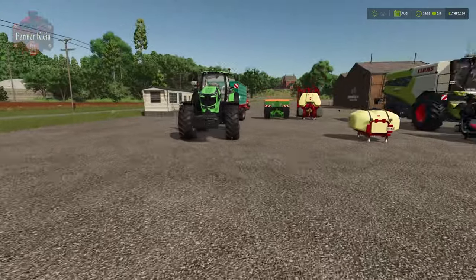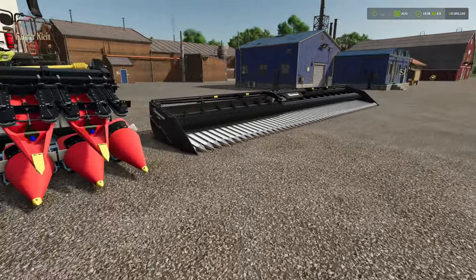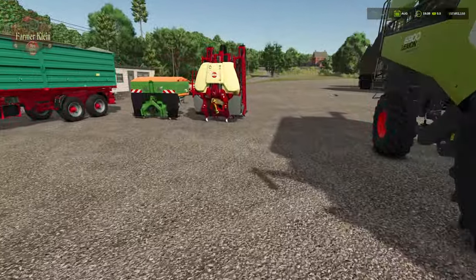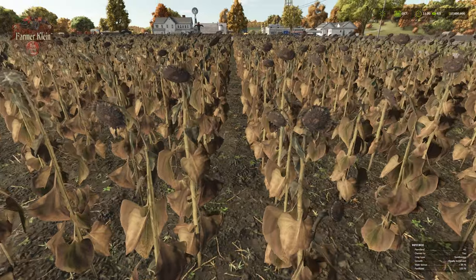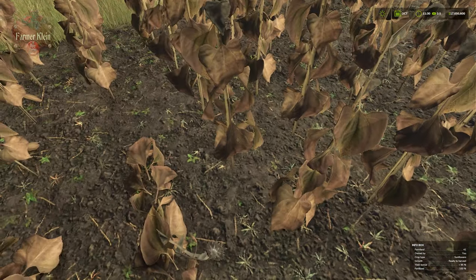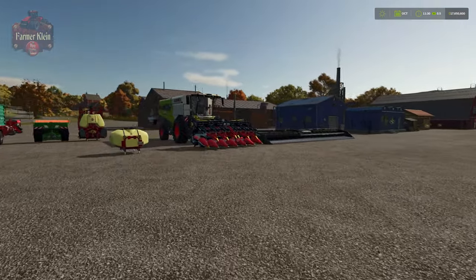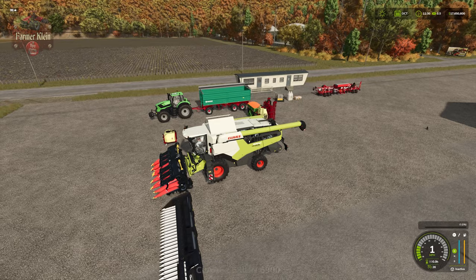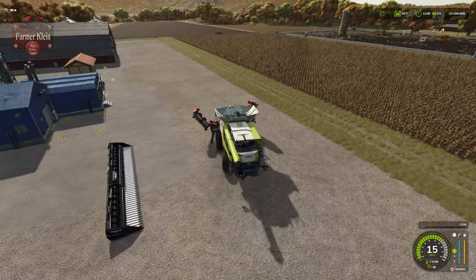Let's get the crop to a ready-to-harvest state and save the game. We'll harvest first with our standard corn header, document the yield, then reload the save and harvest with the sunflower header. The sunflowers droop down when ready to harvest — they just don't want to look at the sun anymore. Let's jump into the harvester, unfold the header, and get harvesting. Just like sorghum, we run the head high to cut the sunflower off just below the flower, which helps protect the seed for maximum yield.